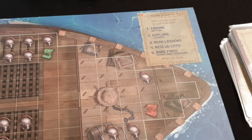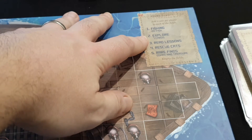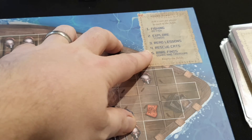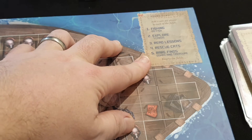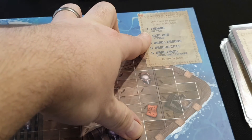The game is going to be played in five phases. Phase one is fishing. Phase two, explore. Phase three, we read our lessons. Phase four, we rescue some cats — which is how we get tiles. And phase five, we do our Oshaks and treasure cards for the rare stuff. First, let's have a look at fishing.